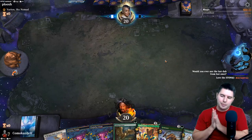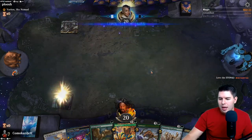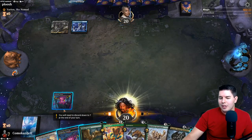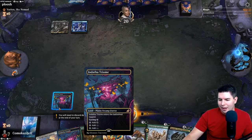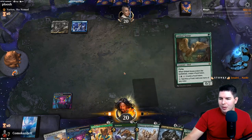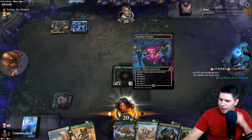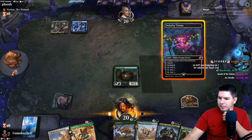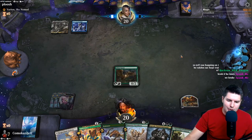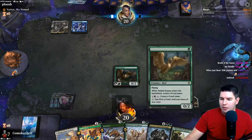We're going to lead off with Triumph so we can get down Gilded Goose or Lotus Cobra this turn. It's kind of an interesting choice. Does Gilded Goose stay alive or does Lotus Cobra stay alive? It's probably better to hold off, so let's go Gilded Goose. I get to have two extra mana. The biggest upside was to go for Lotus Cobra but I just don't believe it's going to survive.